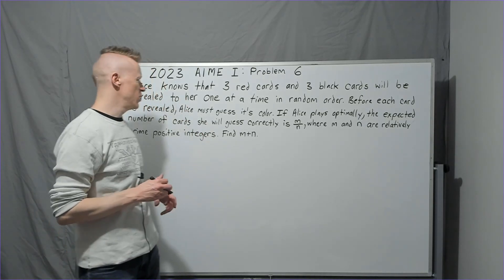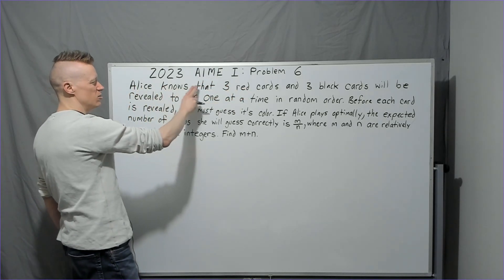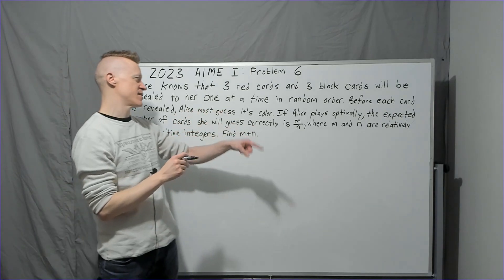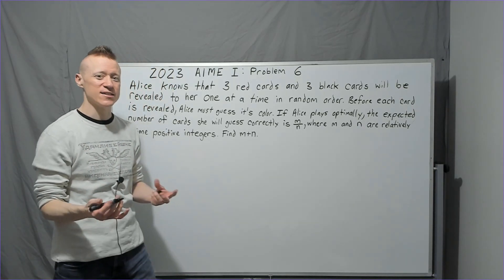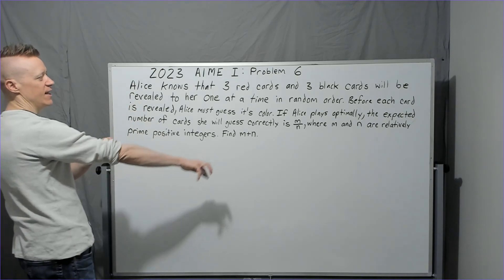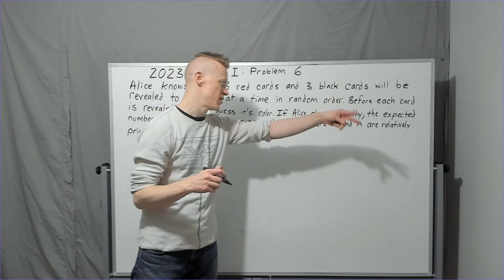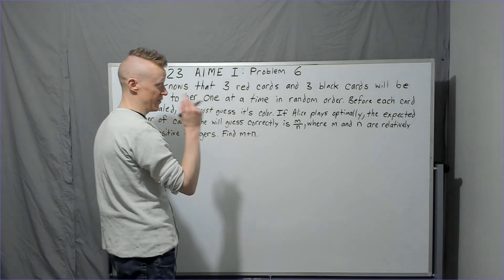Here we are with Alice in Wonderland, 2023 AMC problem number six. Alice knows that three red cards and three black cards will be revealed to her one at a time in random order. Before each card is revealed, Alice must guess its color. If Alice plays optimally — choosing the option with the highest likelihood — the expected number of cards she will guess correctly is the fraction m over n, where m and n are relatively prime positive integers. Relatively prime means the fraction won't reduce, not that they're prime numbers. Find their sum.